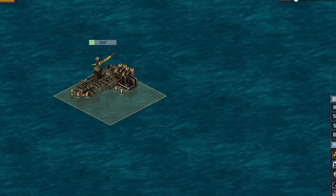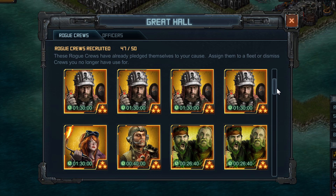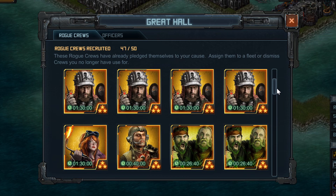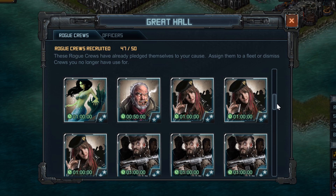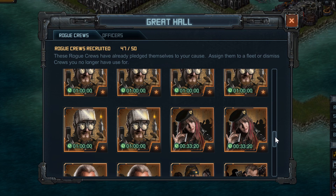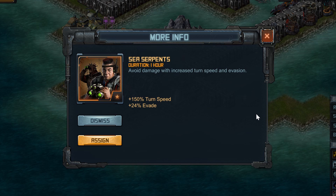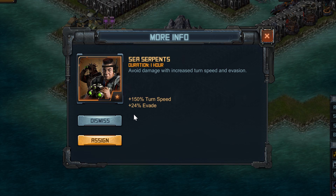Let's talk about crews for a second. I'm going to save up as many crews as possible before the raid. If you have Demo Squads or Grease Monkeys, those are great. Other crews that work well in these targets are the Molotov Maidens — the regular ones, not the 2-star — because they boost splash and spread, which is very useful with the Scatterguns. Steelhead's crew is not a good choice because it only boosts missile defense, not corrosive defense. Look for things like Sea Serpents instead, which give you some turn speed and importantly 24% evade — increasing evade is going to be really helpful in these targets.